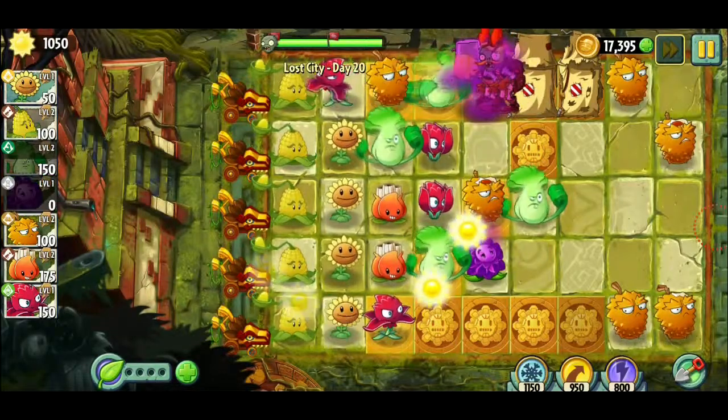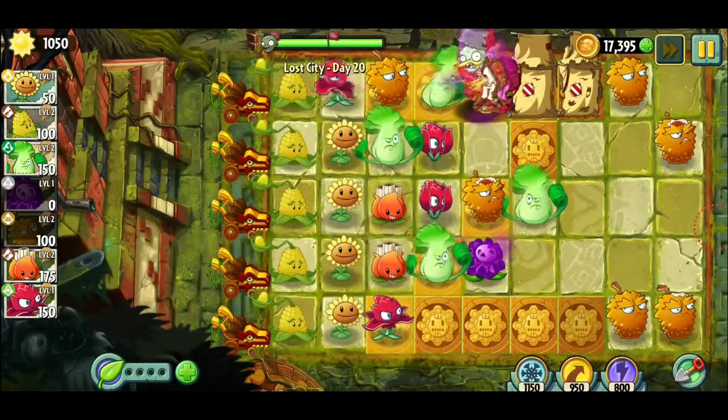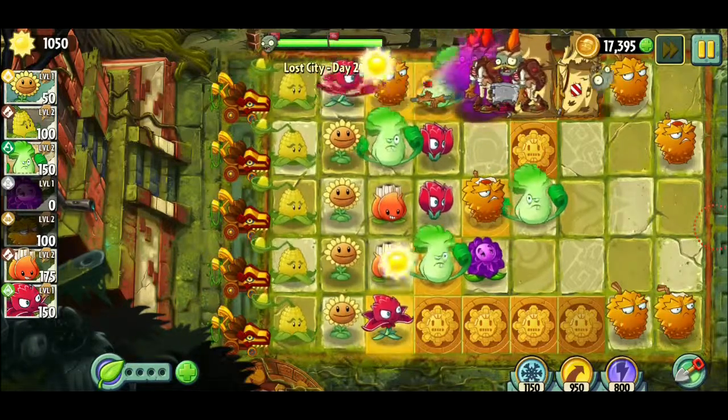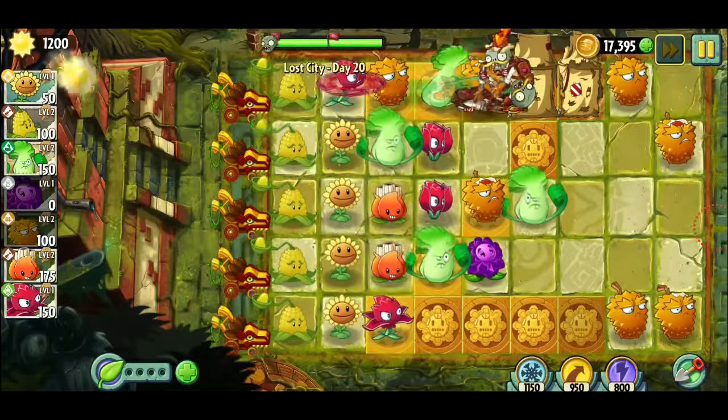Slow them down, put an endurian right there. Yeah, getting spawn trapped you fools — how do you like that? Dang, we're on 1200 sun — we're getting a lot.